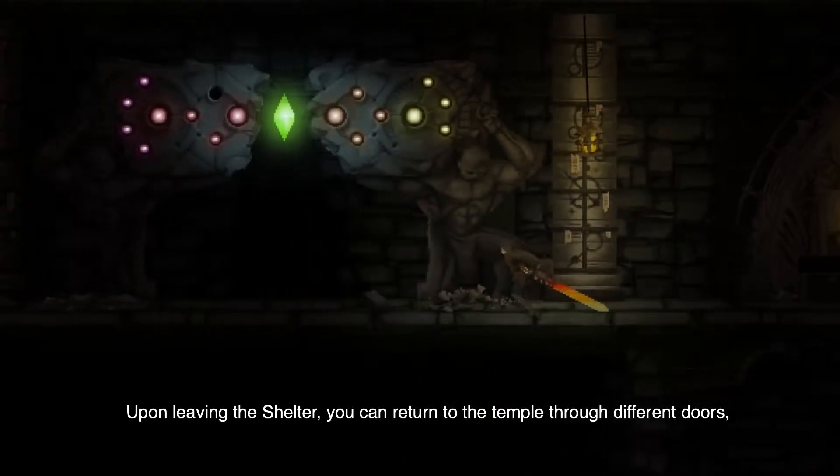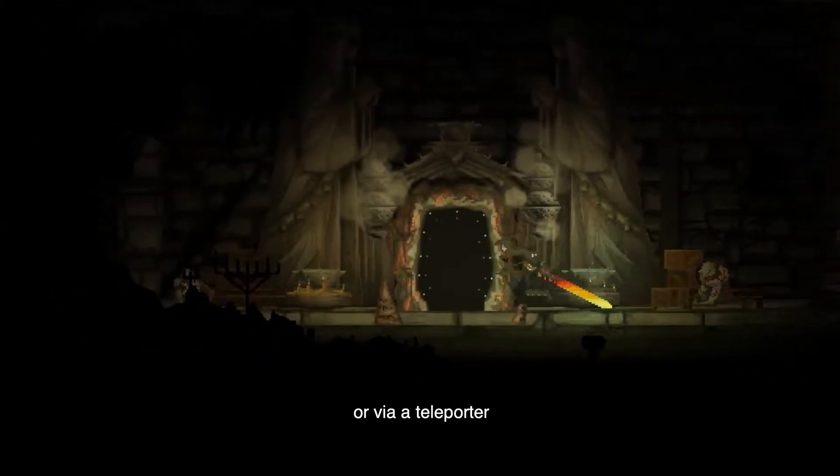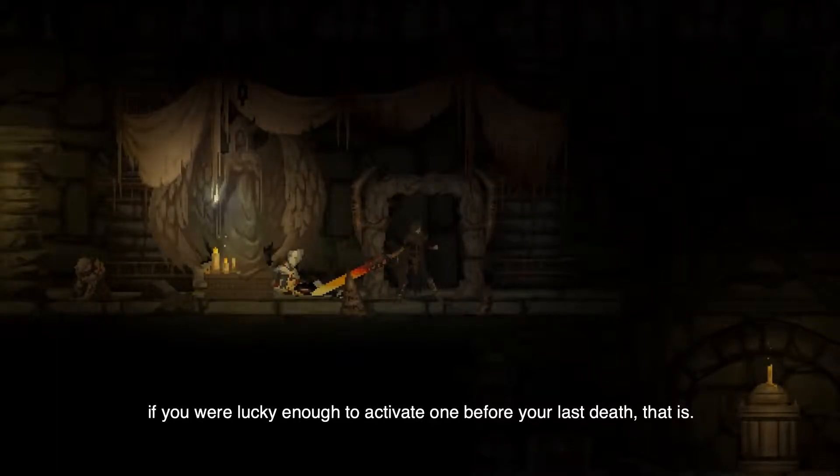Upon leaving the shelter, you can return to the temple through different doors or via a teleporter, if you were lucky enough to activate one before your last death, that is.